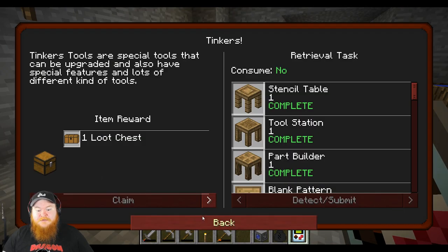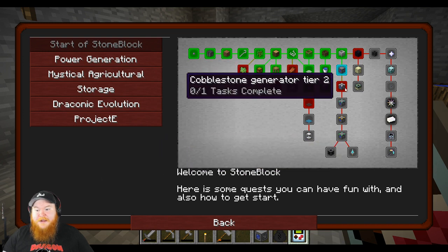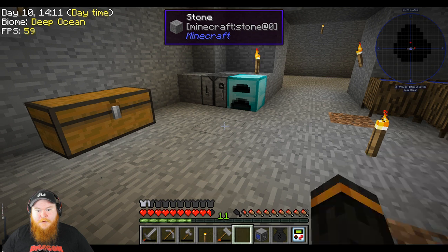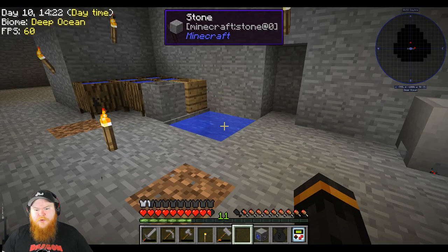We also got the quest complete for that, and we're going to go all the way down the entirety of this list as we get the ingredients and the materials. Ooh — a growth crystal. Slow growth, works in a nine-by-nine farm, checks up to two blocks up or down. We might actually need to start making a farm.